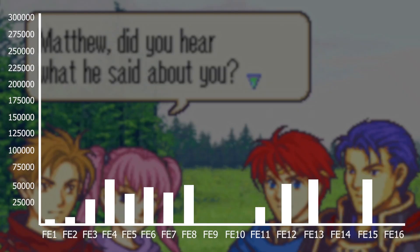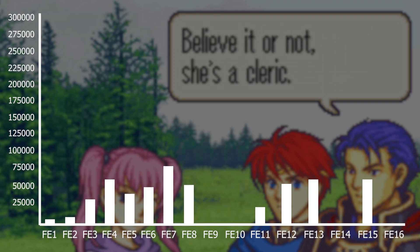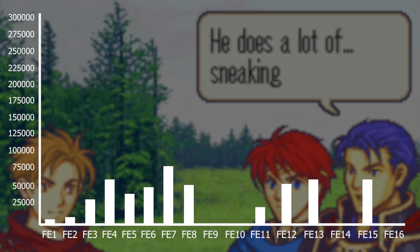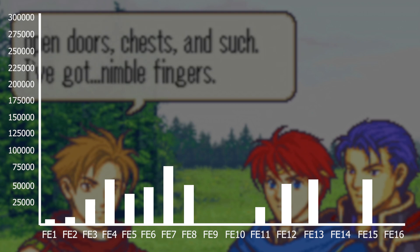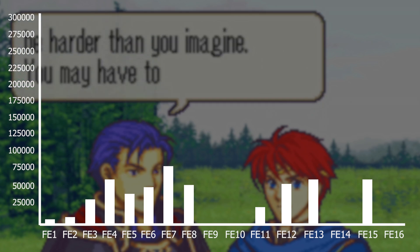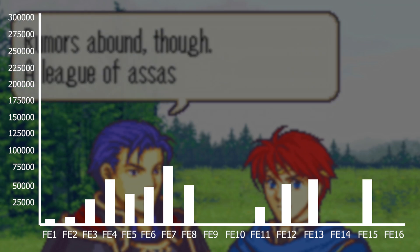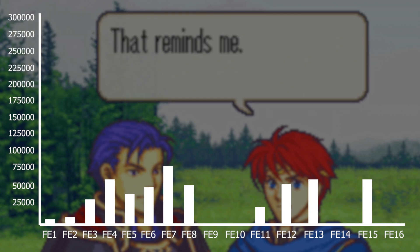Then at number five is FE7 with 78,500 words. I think FE7 has this high amount of words because of the amount of chapters — around 43 playable chapters. It also includes Lyn Mode which has quite a bit of dialogue. Compared to other GBA games and most Fire Emblem games, FE7 has one of the highest amounts of playable chapters.